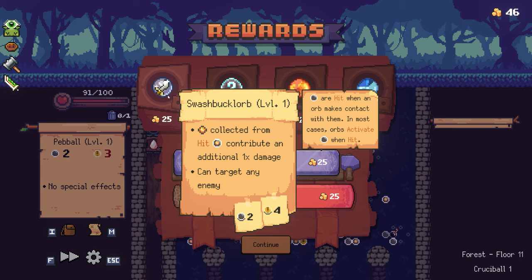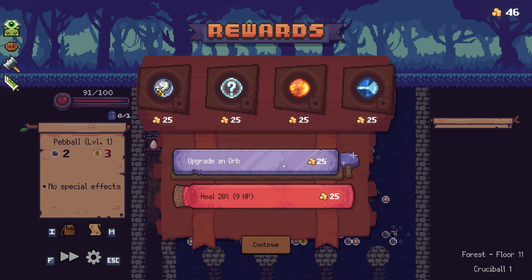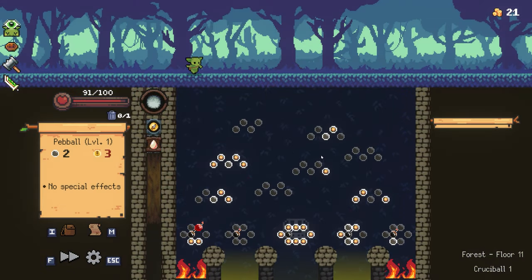Slash buck orb — gold collected from hits contributes additional damage. I love it. Signal loose orb — affected by must circle spinness and ball ants two times. I think I just want to upgrade another orb — I'm going to upgrade the dag orb a third time.